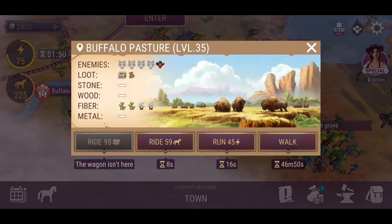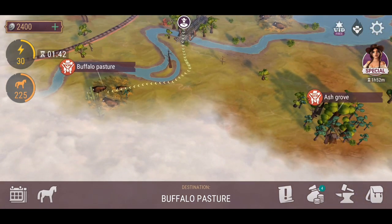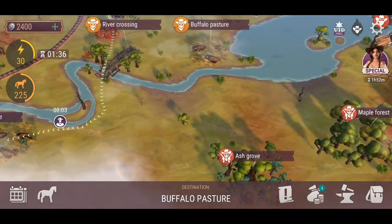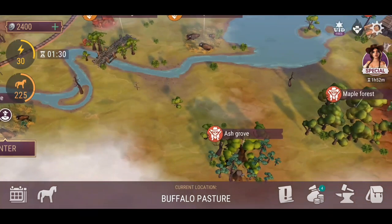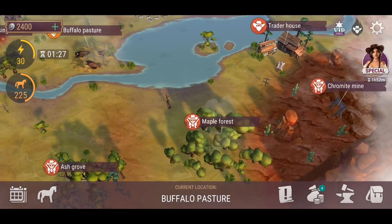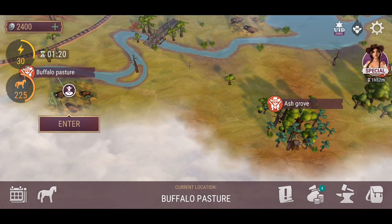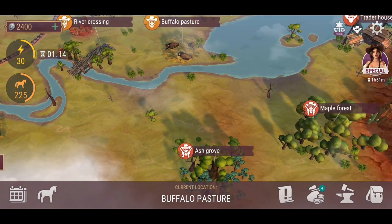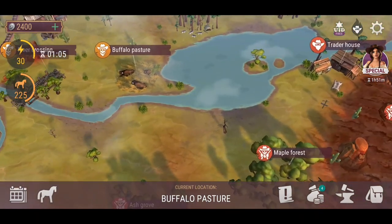I don't know if there's going to be anything over here in the Buffalo Pasture, but we will definitely have a look because it's technically a southern zone. Let's have a look and see if there's anything there, because it's completely over the bridge. I've noticed that the zones have been jigged around, moved around a little bit, pushed back a little further. So will there possibly be new zones?